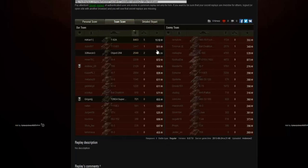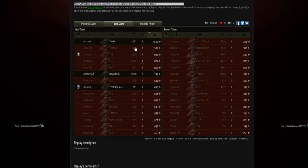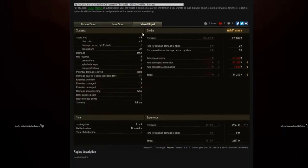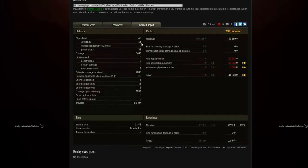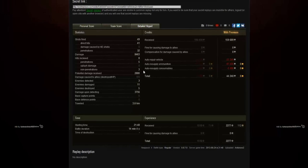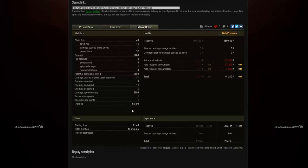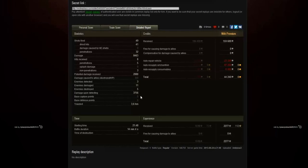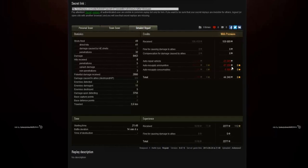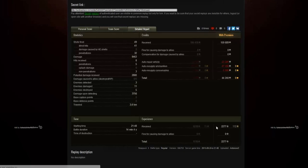The next best player on his team managed 911 experience and 3,447 damage — so Adrian was by far the best and really carried his team. He fired 49 shots of which 41 hit and 32 penetrated, allowing him to do that amazing amount of damage. He received eight hits but only five penetrated — three ricochets, which is quite nice. He received 2,880 potential damage, detected three enemies, damaged 11 — really impressive — destroyed five, and picked up nearly 4,000 spotting damage including from tracking. He had to spend nearly 100,000 credits on repairs and ammo resupply, leaving him with only 44,000 credits out of his nearly 160,000 earned.